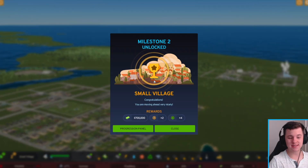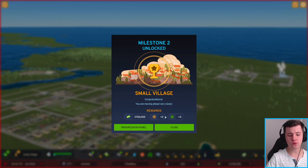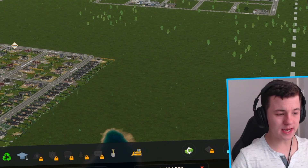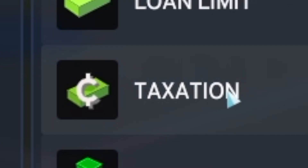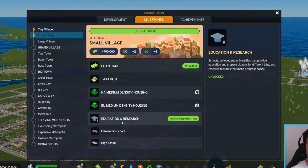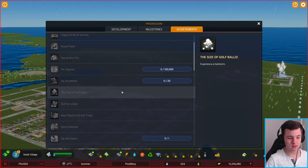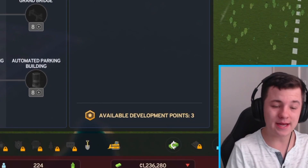Almost forgot — we need to get some industry over here. We get XP for doing things, which is cool. We're now a small village: we get $700,000 for building and zoning, two progression points, and four expansion points. Let's take a look at the progression panel — we've got a bunch of milestones. We get taxation, medium density housing, education research, and there's a lot in the achievements too.